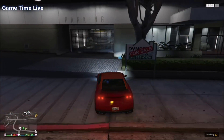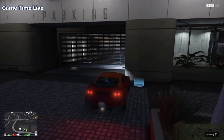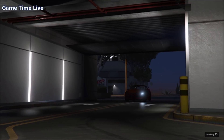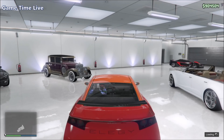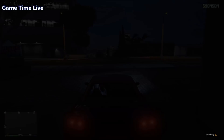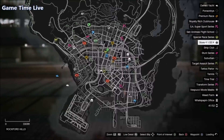Drive inside any garage that has an empty spot. If it says Garage Full, press O to exit and try a different garage with a free spot. Once inside your garage with the Elegy, go back inside and drive back outside. Then make your way back to the facility with the Elegy — this can take some time depending on where your facility is located.